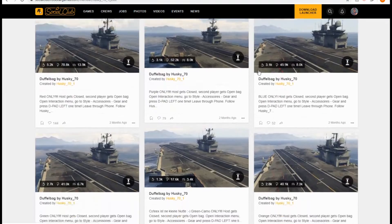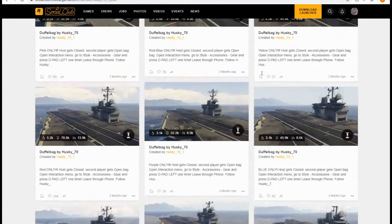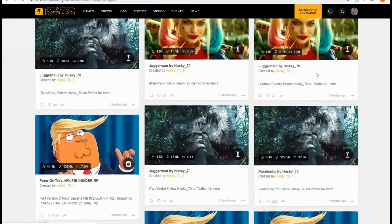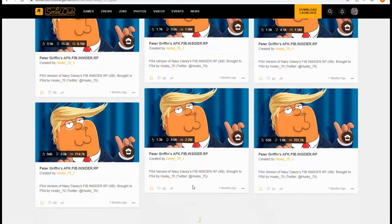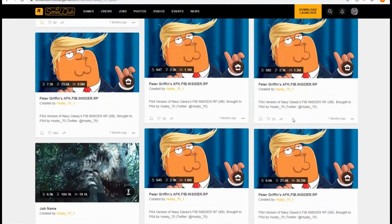If that doesn't work, maybe just try downloading the Social Club app and looking up husky underscore 70 underscore 1. The next step is we're going to want to bookmark one of the 12 jobs there are. So I'm just going to click on this one.